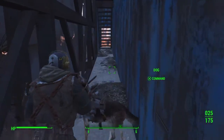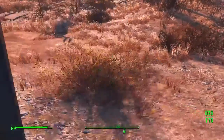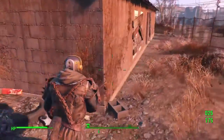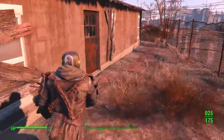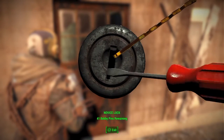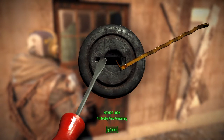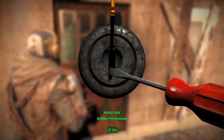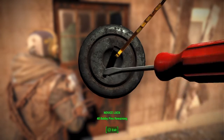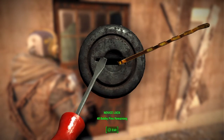You can find the cryolator in Vault 111. If you go back there and get your dog to search for items right in front of that master lock box, you'll find it. I actually forgot all about that — I went down there to find more steel and found that instead.